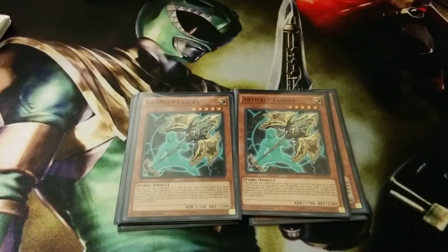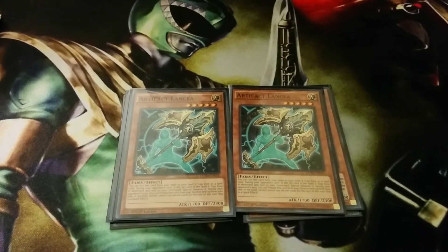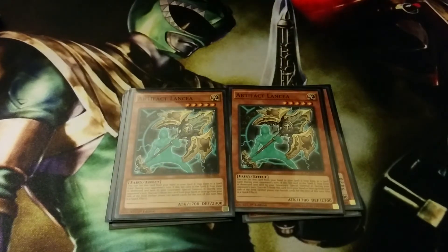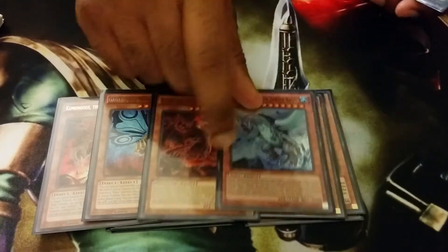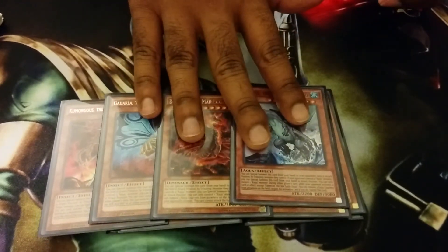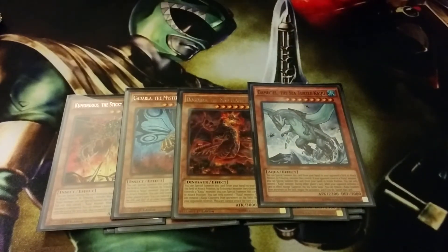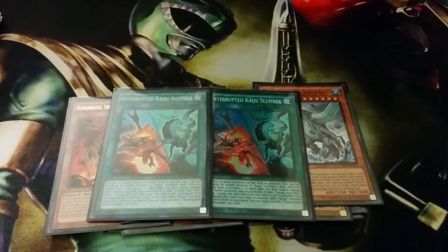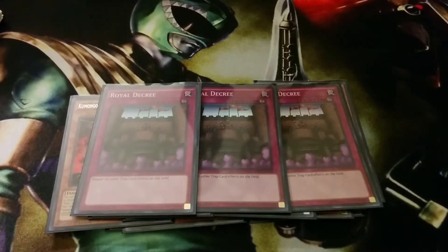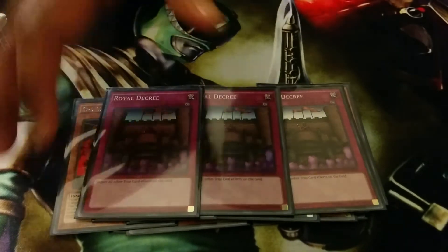I run Double Lancia for Grass decks, but that's not going to be relevant in the next month once the new banlist takes effect. I also side in the Kaiju engine — one Sticky String, one Jizukiru, one Dogoran, and one Gameciel. The three level-eight Kaijus work really well with Trade-In, and Kumongous is another small Kaiju to run over with. To pair them up you run Double Kaiju Slumber. To round off my side deck, I run Triple Solemn Decree because backrow is a problem and it's really good against Paleozoic, so I feel Decree is a pretty good side.